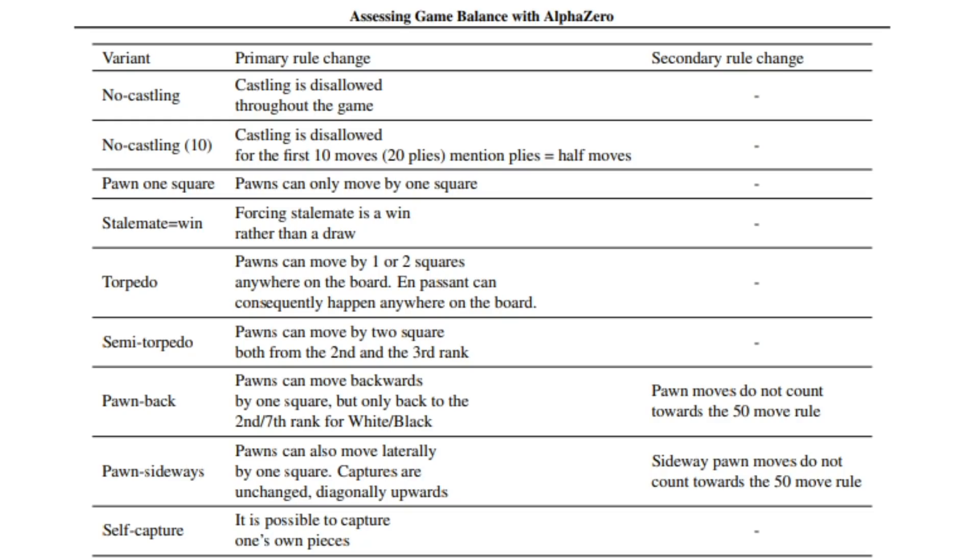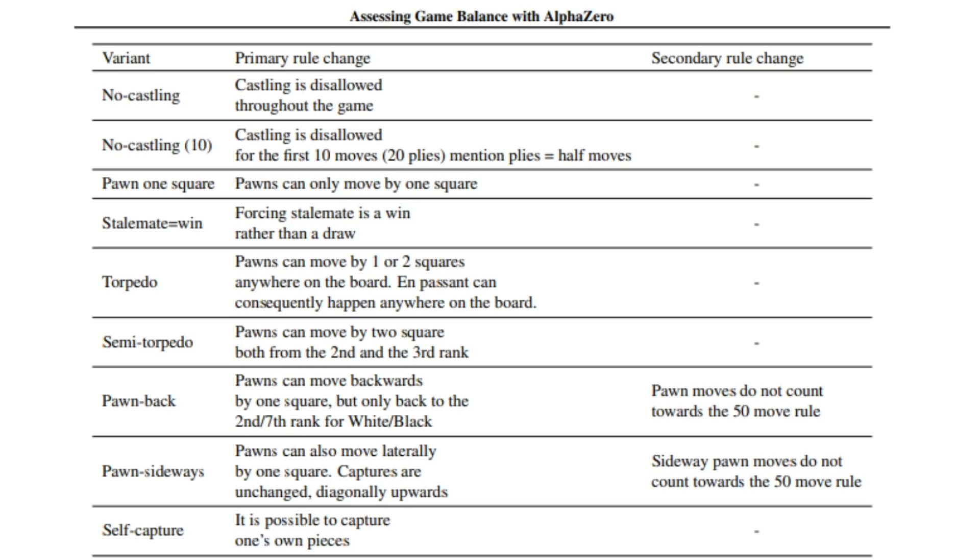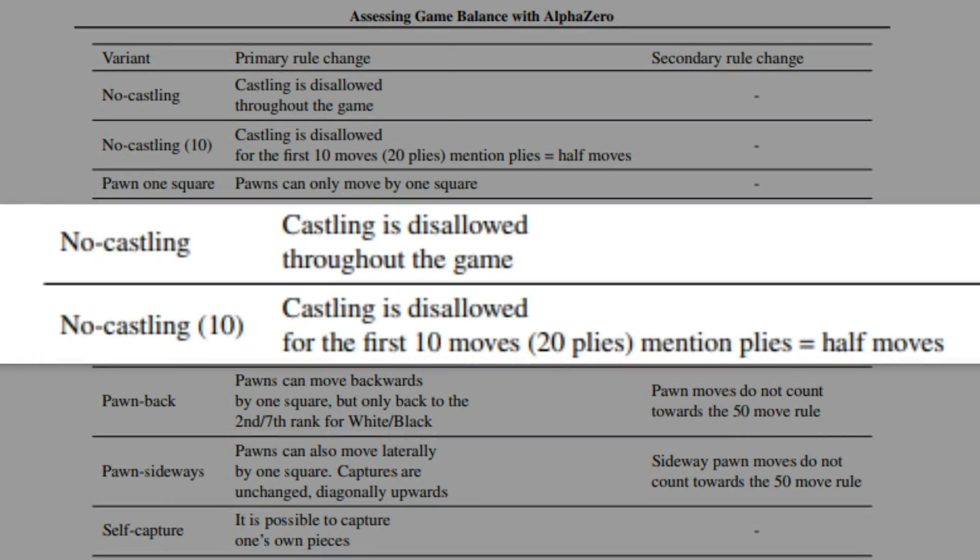Here they are, taken directly from the 'Assessing Game Balance with AlphaZero' report. Right at the top, no surprise — Vladimir Kramnik has been championing no castles for a while. A couple different versions of that were tried. This is designed to give you a quick snapshot of what the 9 variants were. The 10th, by the way, was just classical chess.